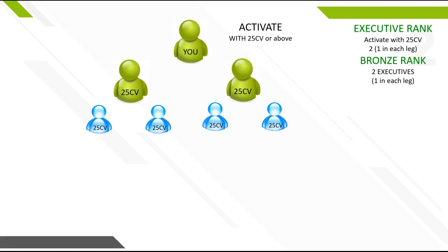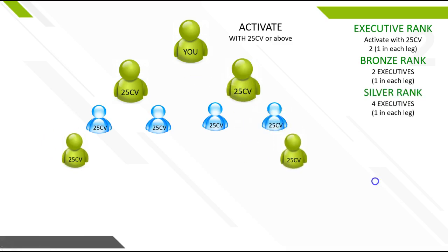So those are the two benefits of becoming bronze: you now start qualifying for check match, and you just have to have a 50 CV order every month. You're going to continue to build your team, bringing in your personals and telling them to come in, duplicate, bring in two people, get them active, and tell them about the amazing company. The next rank to achieve is silver. At the silver rank, you need a total of four executives with one in each leg. The other two can come from anywhere in your downline, all on the left or all on the right. Once you've had a total of four executives who each got their two, you become silver.